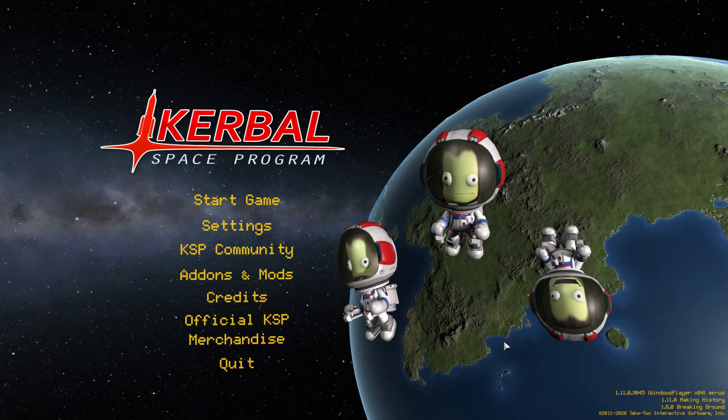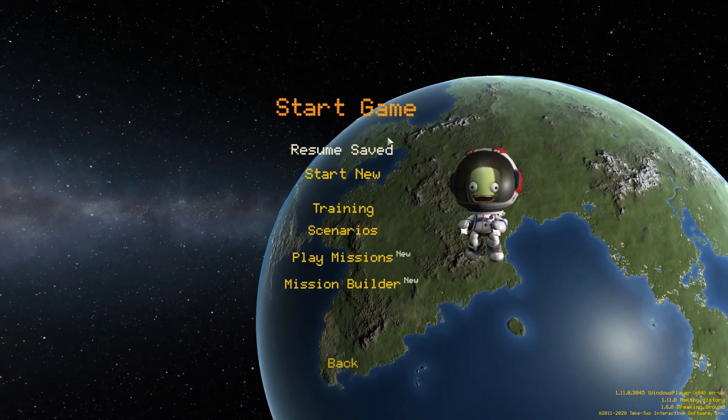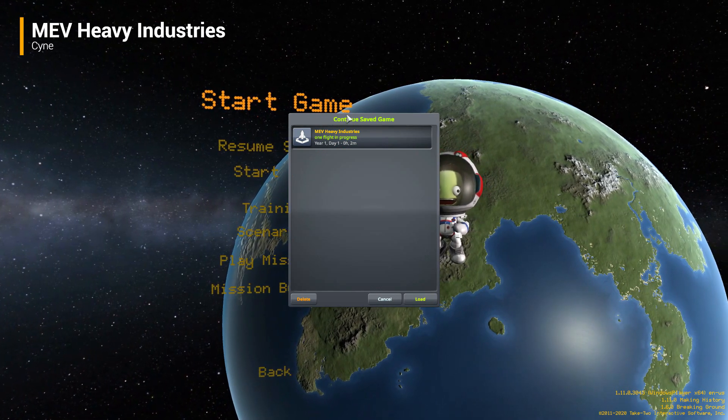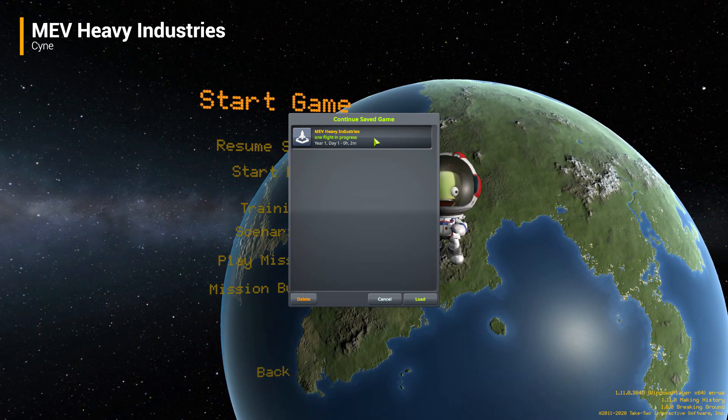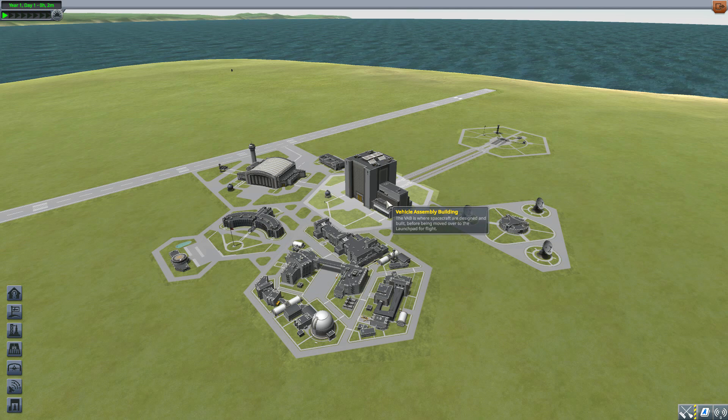Hello and welcome back to Kottabo Space Program where today we are having a look at the MEV Heavy Industries mod, which is being made by forum user Sign. What this glorious little piece of work looks to add into the game is four awesome and gigantic new engines for you to enjoy, and I've very much been having a lot of fun with these so far. Let's jump into the Vehicle Assembly Building and have a look at what we get.